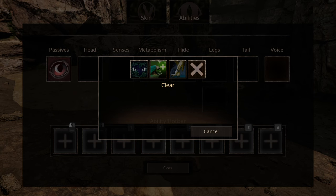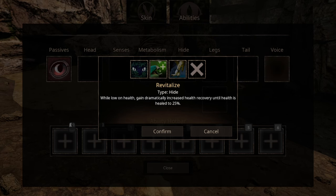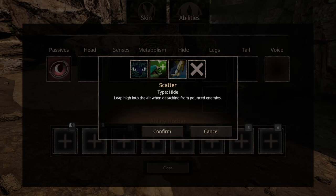For hide abilities, we have 3 options. The first one being Night Stalker, that grants you several buffs during night. Then we have a new hide, Revitalize: basically when you're close to death, your health regeneration gets a major boost, but only to 25% — stingy. The third hide ability, Scatter, will make you jump when you detach from a latched enemy, making it easier to create distance between you and your enemy.